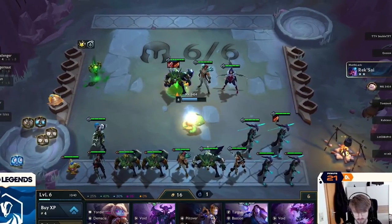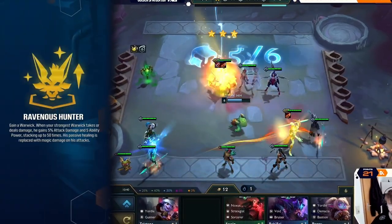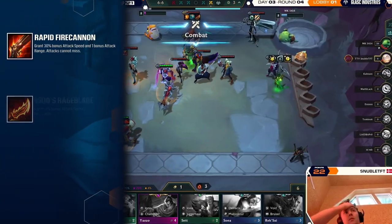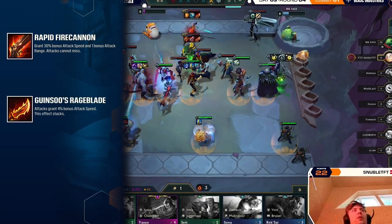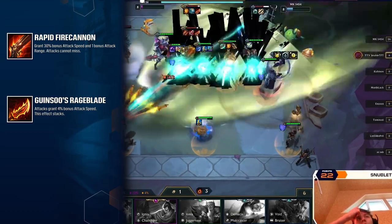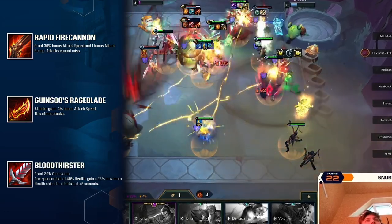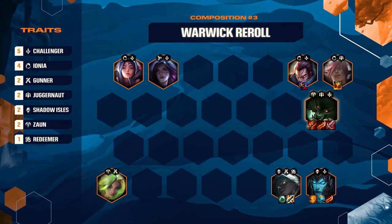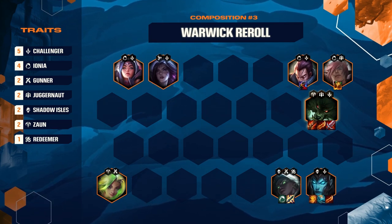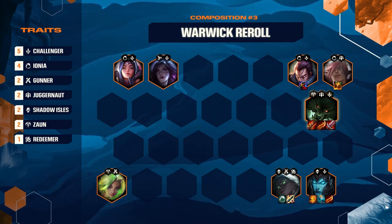Of course, we couldn't have a GSC wrap-up without our champion Sasa, or his disgustingly powerful Ravenous Hunter Warwick. Rapid Fire Cannon and Guinso's Rageblade give Warwick a massive amount of attack speed, and the bonus range from RFC keeps him safe from enemy CC and damage. Bloodthirster provides all-important Omnivamp, keeping our woofy boy alive to scale to infinity. The key synergy is, of course, Challenger, with Sasa sticking six of them on the board. Warwick appreciates the attack speed, and the set in the frontline gives him bonus tankiness from their shared Juggernaut trait.